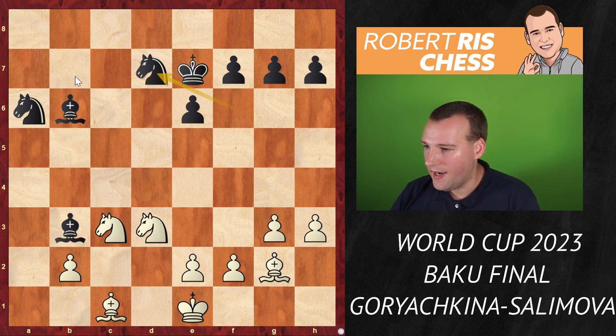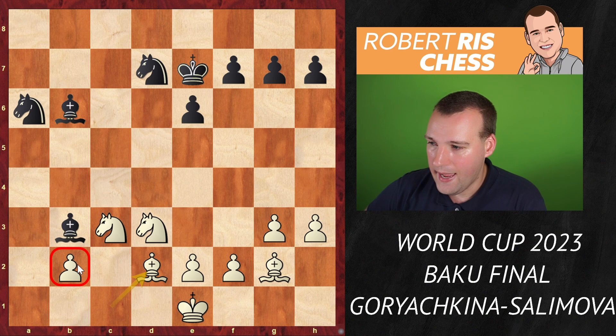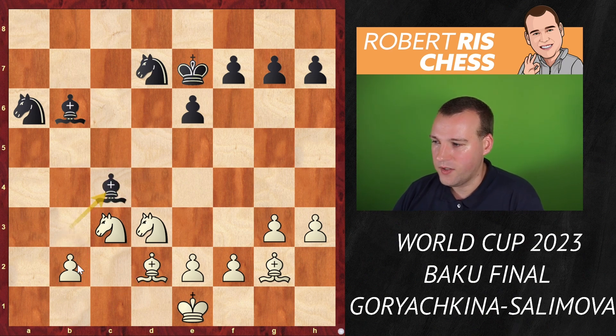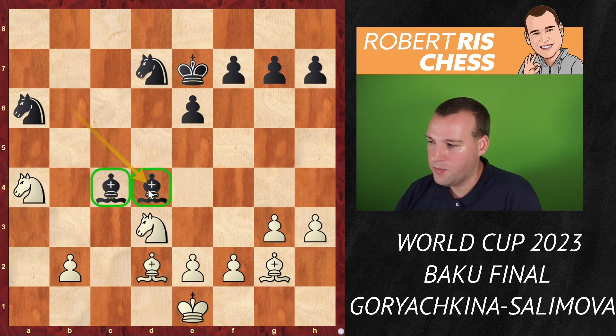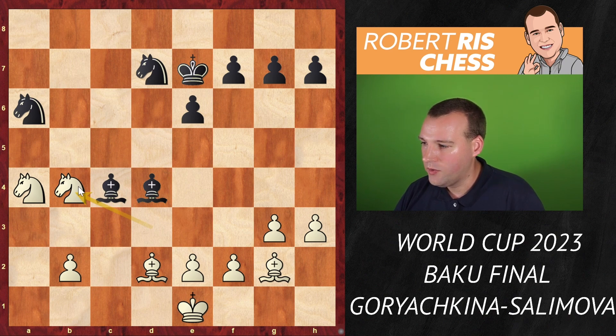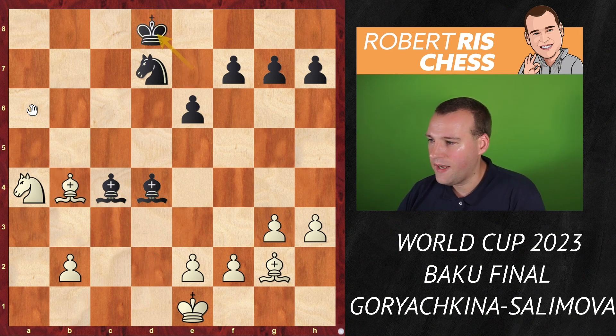Black also activates her king. After h3, king to e7, king e1, knight d7 — trying to get the knight around. Bishop to d2 — it's a slow game, but white is not in a rush. The only thing to avoid is dropping the b-pawn. So bishop c4, knight a4, bishop to d4 — the bishops are kind of annoying, taking away a lot of squares. Finally white is able to offer the exchange of knights: knight b4, knight takes b4, bishop takes b4, king to d8.